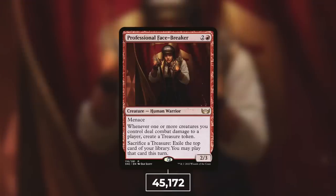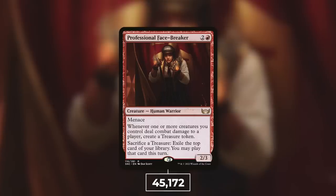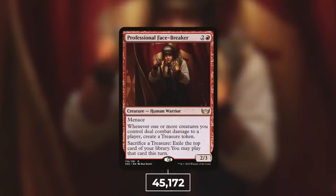Speaking of not surprised, let's move on to number 4 with Professional Facebreaker, coming in at 45,172 decks — that is 9% of eligible decks. A 2/3 human warrior with menace that costs two and a red, and says: whenever one or more creatures you control deal combat damage to a player, create a treasure token; and sacrifice a treasure to exile the top card of your library — you may play that card this turn. Having the potential to give you three treasures in a turn in Commander — hitting every single opponent — is incredible. Being able to utilize those treasures not just for mana, but also for impulse draw, there's a reason why this sees so much play. It gives you temporary mana advantage and temporary card draw with that impulse draw. Professional Facebreaker, you are seeing a lot of play for a reason.